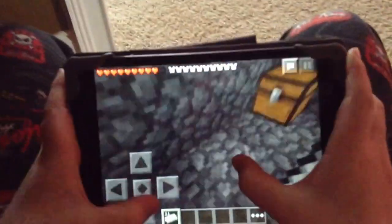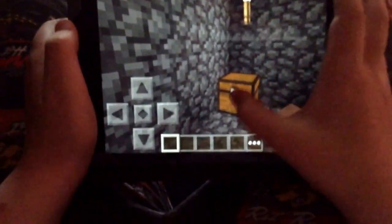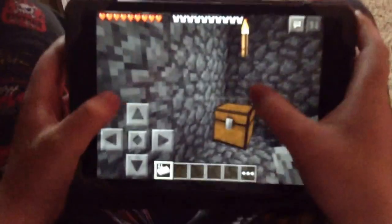First, you want to get all you need is a chest and whatever you want to duplicate. Then, you want to put it in the chest. Say a two-syllable word. Take it back out. Then, count to twelve.